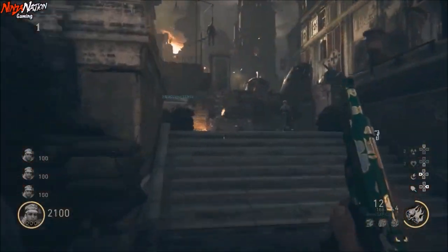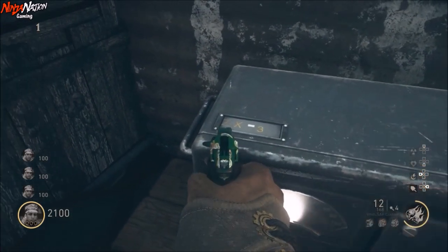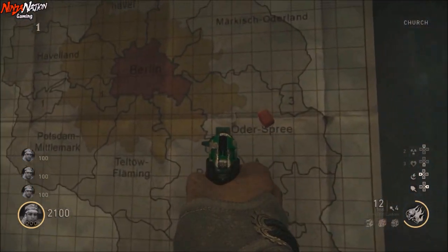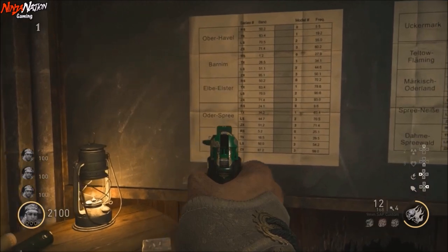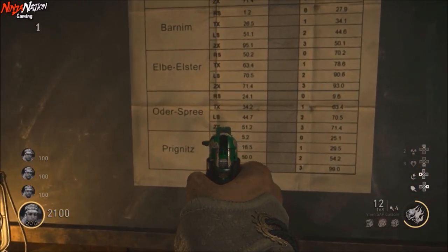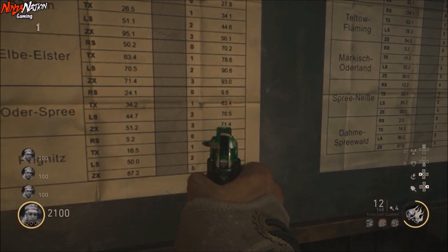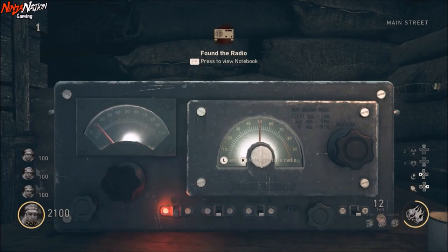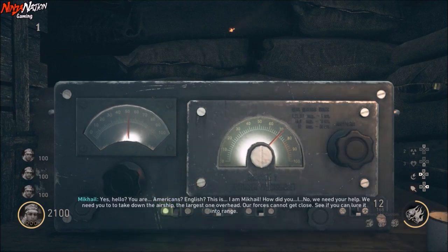The first step to the easter egg is pretty simple. Walk over to the radio on main street and take note of the model number on the top left hand corner. Then go to the church area and look on the map to locate the red pin. In this gameplay I had the red pin located on Odor Spree. On the chart to the left, locate that named area and match up the radio model number. In this gameplay I had model number ZX, so I located ZX on the chart for Odor Spree and found my two frequency numbers: 51 and 71. Don't worry about the decimal points — just write down the two whole numbers and enter them into the radio. This will allow you to contact the Russians.